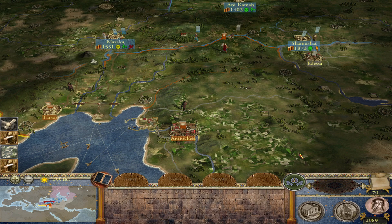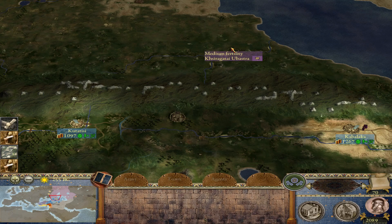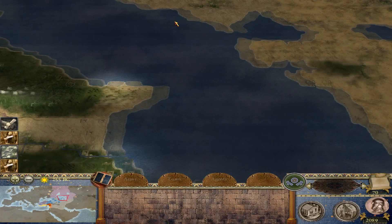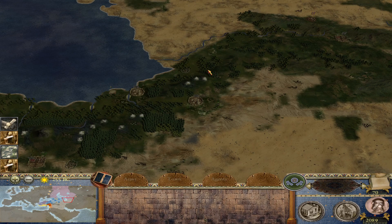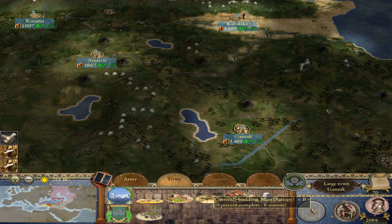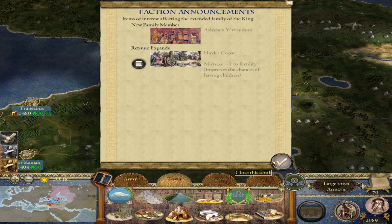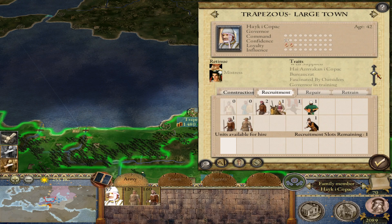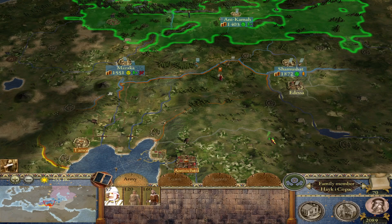We got map information and trading rights with Parthia. The Parthians have moved in the north — I would have liked them to fight the Seleucids in the south, but they are nomads after all. Our queues are stalled, but we are constructing Satrapy in Gazaka finally. Once we get Stonewall constructed in Armavir, we'll be able to construct the Royal Capital Building. Parthia is distrustful.